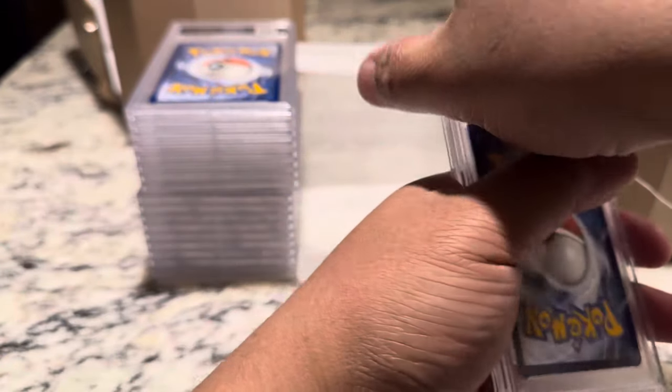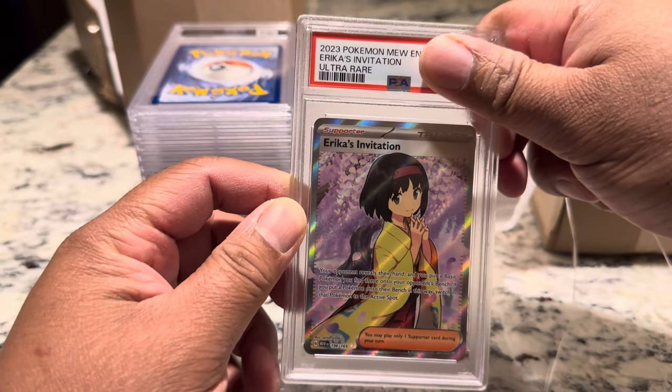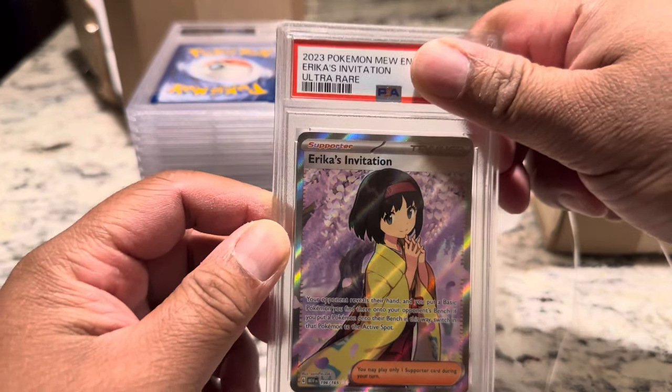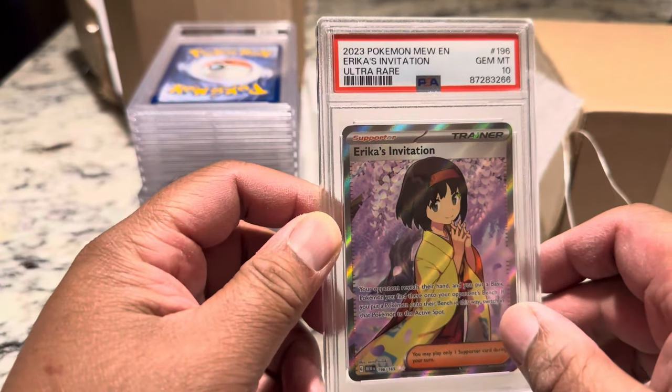Next card — Erika's Invitation, Ultra Rare. This is not the SIR. Boom — 10! 10, 10, 10.